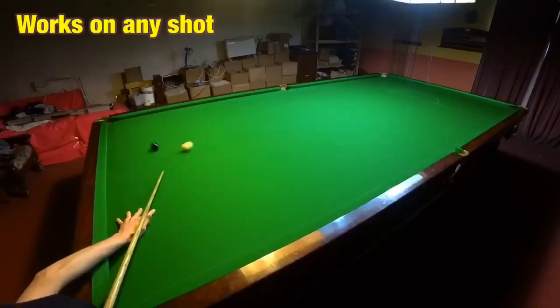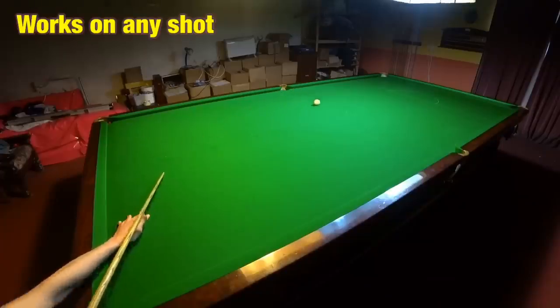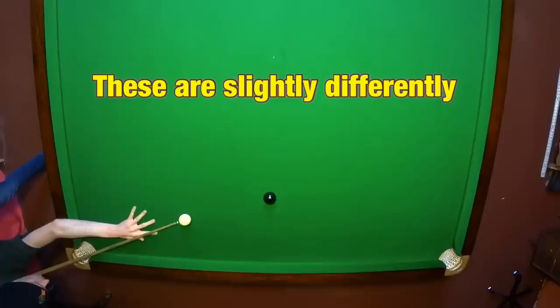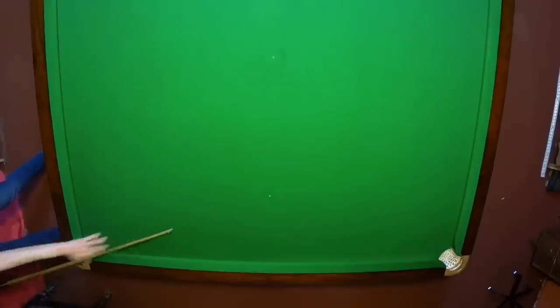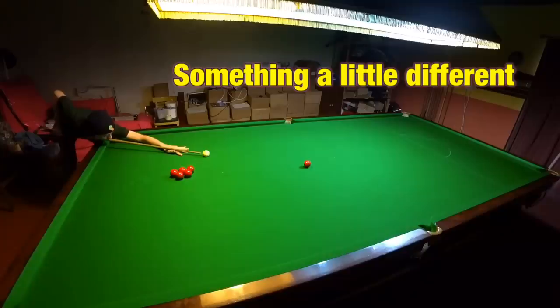Of course you can use this trick on any shot on the table, but you do have to do something different with thin cuts, because you'll notice here the center of the cue ball isn't actually striking the object ball. This means to use this trick on these sorts of shots you have to do something different.